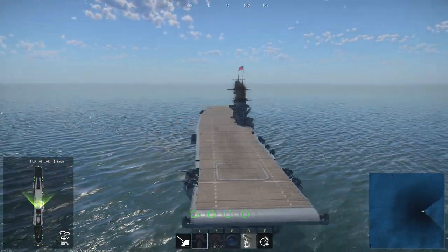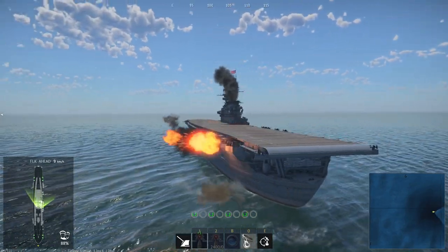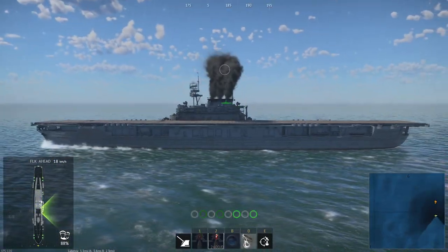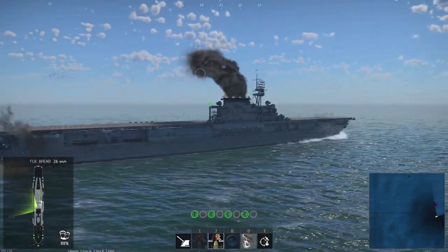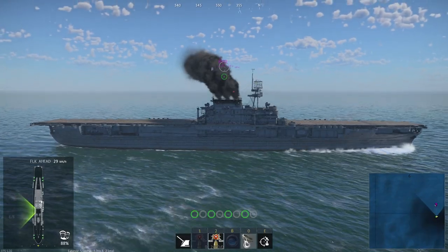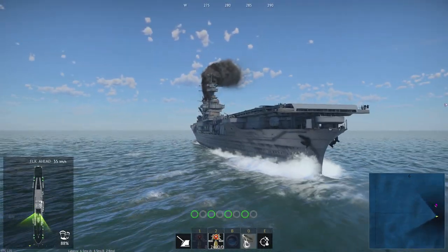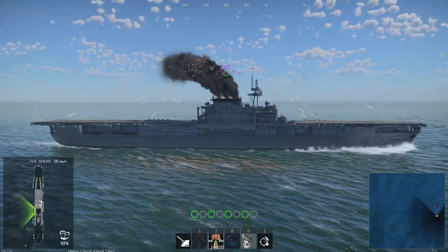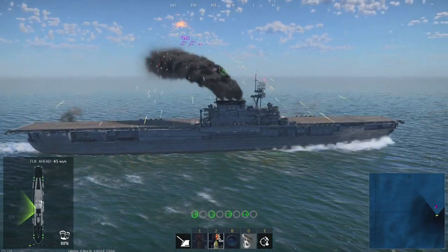The next one is the USS Enterprise, which was a Yorktown-class aircraft carrier. It was commissioned at Newport News, Virginia on the 12th of May 1938. Relocating to the Pacific, she was at sea during the Japanese attack on Pearl Harbor on the 7th of December 1941. Three days after, she became the first US Navy warship to sink a Japanese warship — submarine I-70 — and later that month participated in the Wake Island expedition.